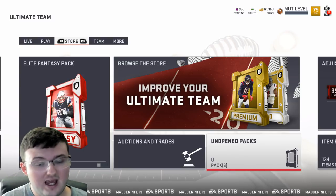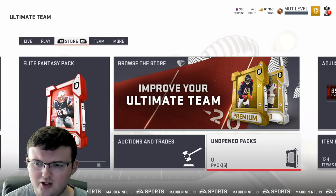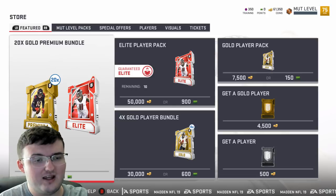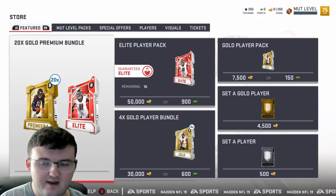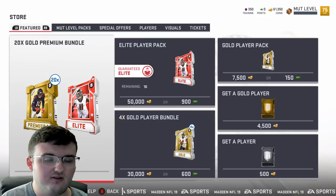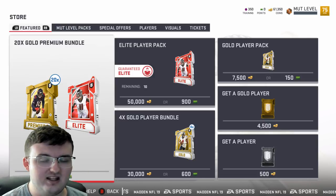A good way to make coins is investing, which revolves around different promos in the game. When a promo pack — team of the week, veterans, whatever it may be — is in the store, all those cards go down in value. When they drop to around 200–600 coins, it's a good idea to buy those cards and store them. Once those packs leave the store, you can sell them back and make a killing.